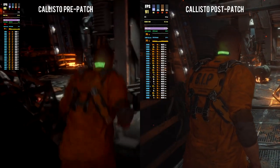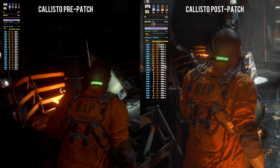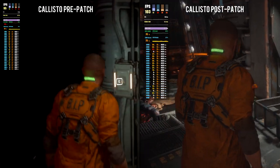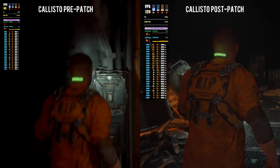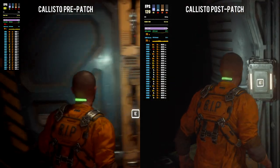Another thing I want to point out is that you cannot change settings while in-game. You can change resolution and full-screen/borderless, and that is it. You have to go out to the main menu to change any graphical settings if you run into issues while playing. So make sure you manually save where you are, because checkpoints are a little bit sketchy in my opinion — they can be a little bit further back than you think.